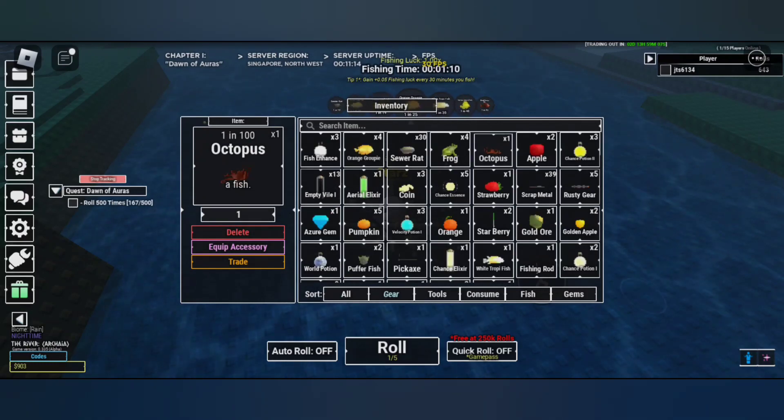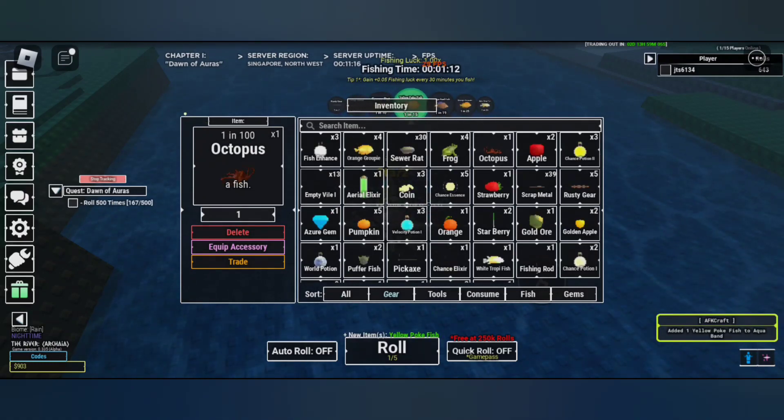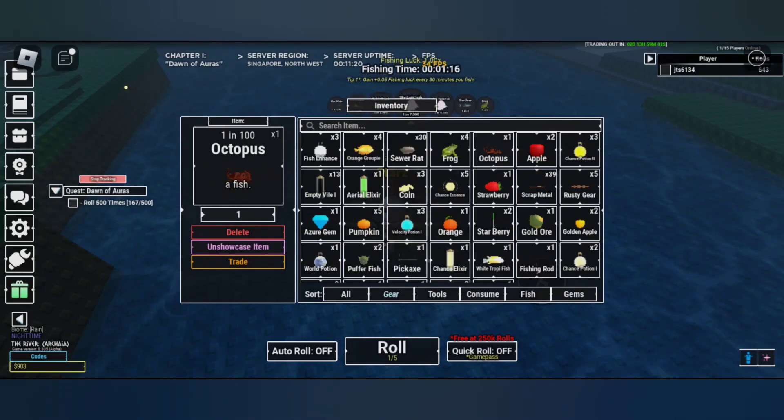Here's the octopus — it's a 1 in 100 drop, which is really cool. You can also use it as a display item. Now let's try to use it.